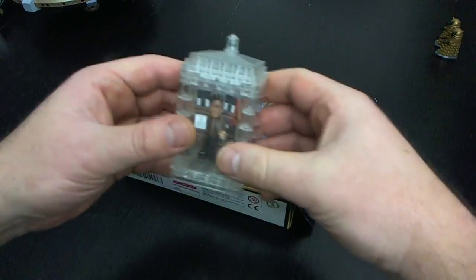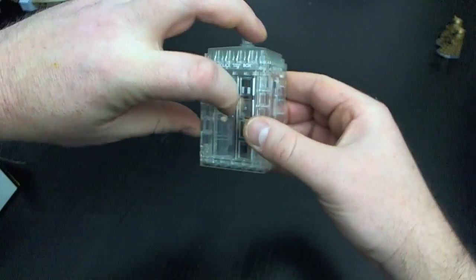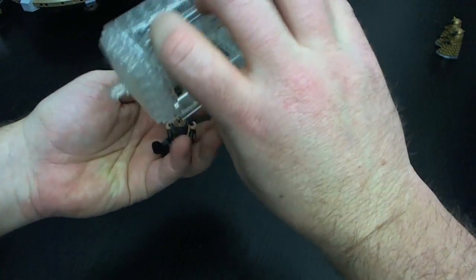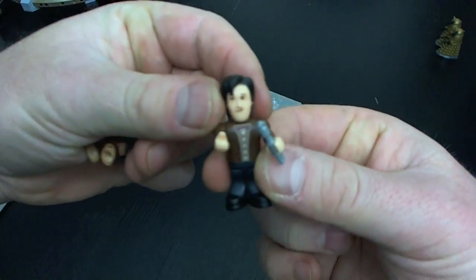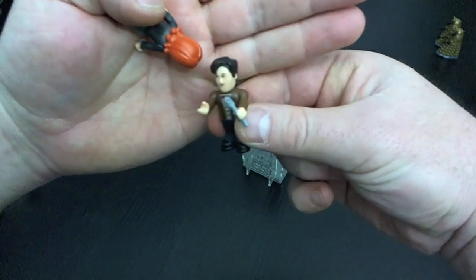Let's have a look at the set itself. As I said, it's made out of 53 pieces, so it's not really a lot. It actually has fully functioning doors, and you can actually see the characters here. This is Doctor Who itself.